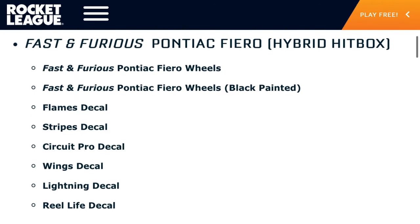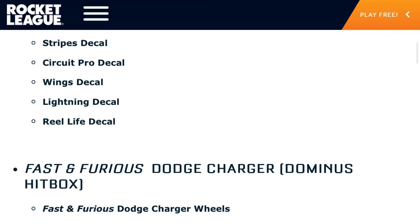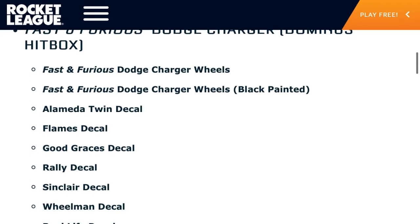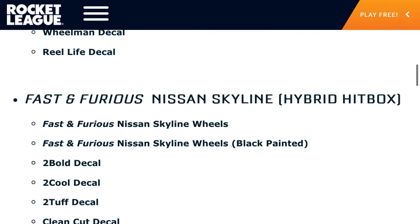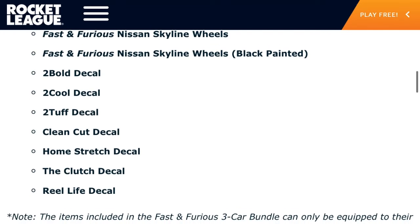The Fiero is a hybrid hitbox and it has two wheels and quite a few decals. The Charger is actually the exact same. And with the Nissan Skyline there will be two wheels and again some more decals.